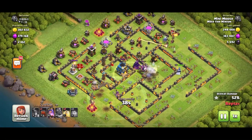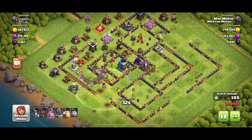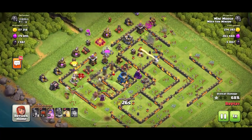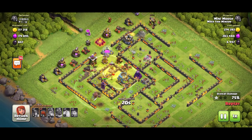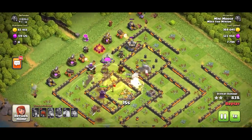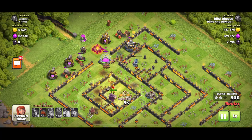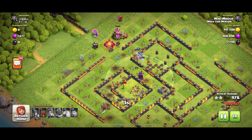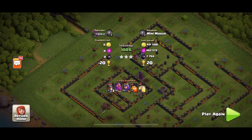Especially if there are balloons and you don't have heroes, you'll be wishing you brought a poison spell as the balloons fly over your miners and take them out. It still works without any heroes, but you'll mainly want to target dead bases. Dead bases are ones where the owner hasn't logged in for a while — the inferno towers have no ammo, the collectors are full. If you've got your Grand Warden, you can still attack some active bases, and with all three heroes at decent levels you can take out pretty much any Town Hall 12 base.